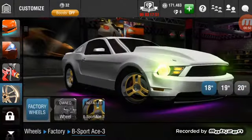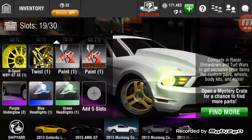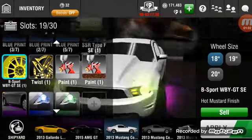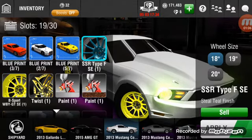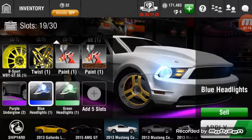I'm just about to show the rims. This is currently my inventory — I've been building it pretty good. I got the ripper paint matte white, the B-Sport first place rims, the SSR Type FSE first place rims, and twist rims. Let me wait for my inventory to load — there we go. Two purple underglows, blue headlights.